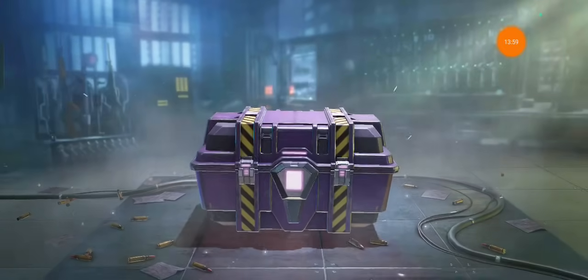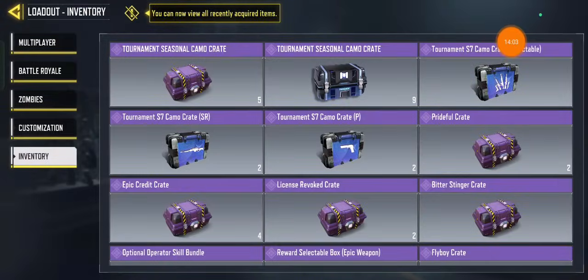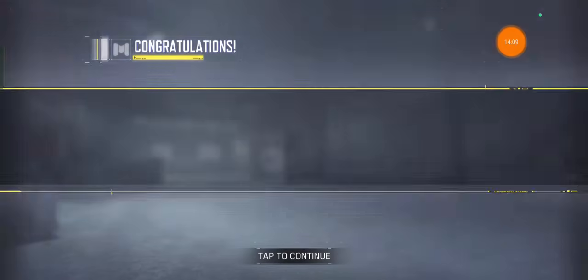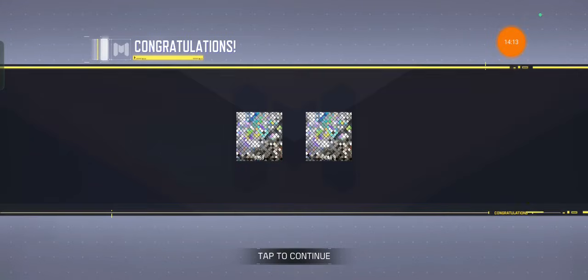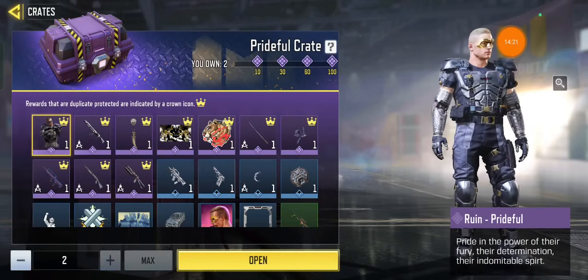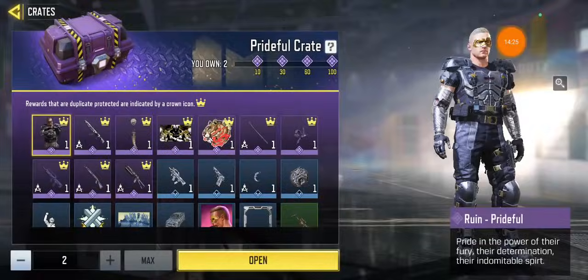Recreate — I know I already have them, but they're not showing as owned. Outlaw again. Let's just get this out of the way — L-CAR, okay that's good. I only have two, so low chance — 0.3%. Man.